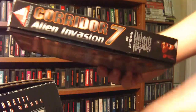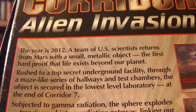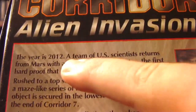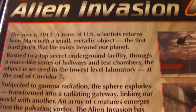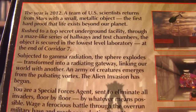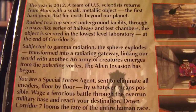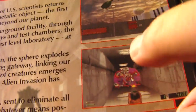We all know how trustworthy those are. In Corridor 7, you witness the grim future of the year 2012. A team of United States scientists returned from Mars with a metallic alien object. It's about to be studied in a lab called Corridor 7, but it turns out it's actually a gateway that opens up our world to invasion. Everyone dies, and you're humanity's only hope.